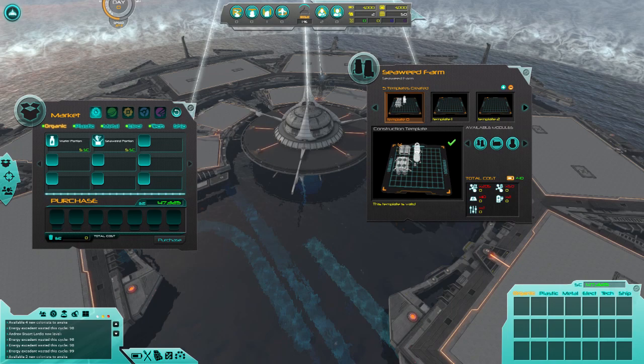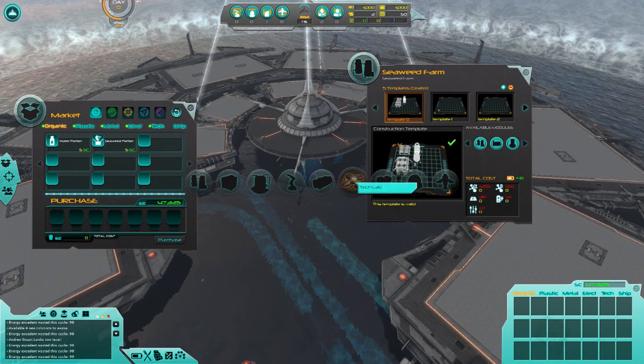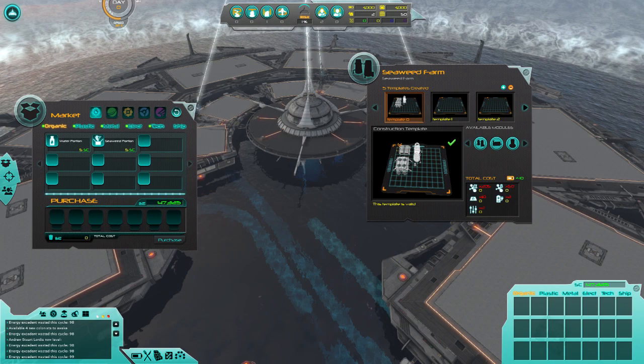Let's open up the build menu again. The structures you can build are: seaweed farm, residential, plastics factory, recycling, prefab factory, tech lab, desalination plant, botanical garden, and hangar. Those are the structures you can build.